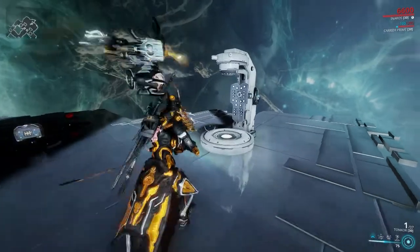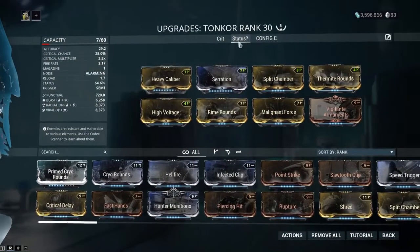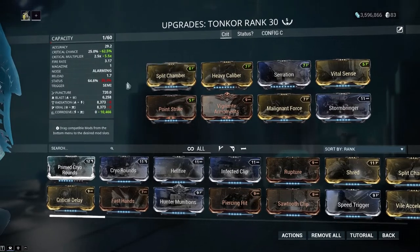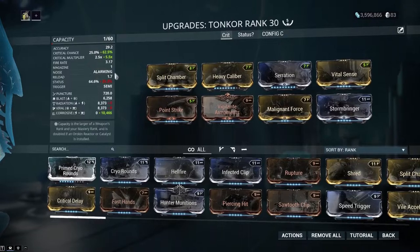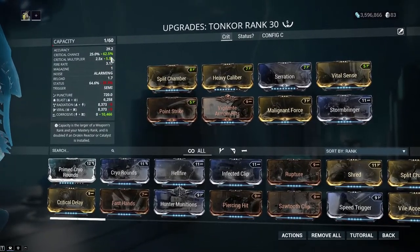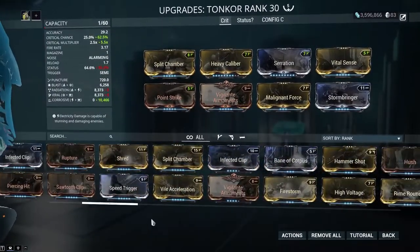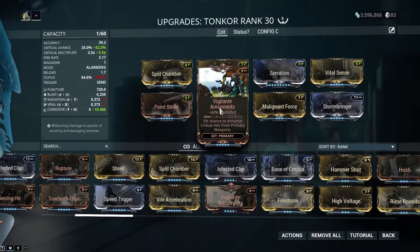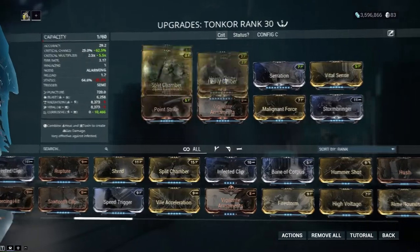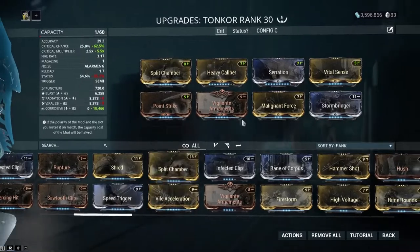So I'm at the smoke room. I've got a couple of things to say about the Tonkor. This is the build that I'm running - standard build for damage: corrosive, blast, puncture. The status is not that good, but the crit hasn't been changed since the last time, so it's still the same stats you're looking at. Vigilante Armaments just puts it over that limit where you could shoot three - so 50% chance to shoot three.